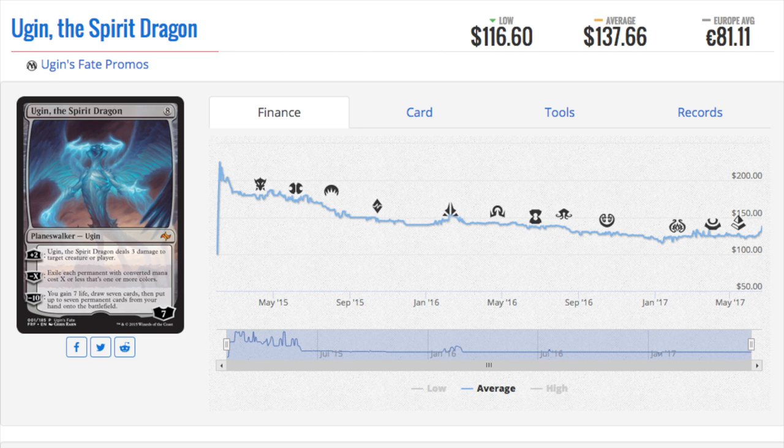Talking about special cards — the Spirit Dragon from the Fate promo. I believe every 10 to 20 packs there was one Spirit Dragon, so at pre-release there should have been a few of these opened. At that time no one knew it was valuable and they were trading it as a nice planeswalker for $40. This is one of the only times in planeswalker history something goes up after pre-release — it went from sub-$100 all the way up to $200 and almost $250.